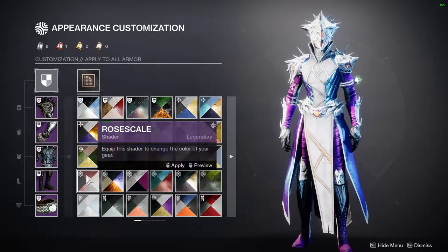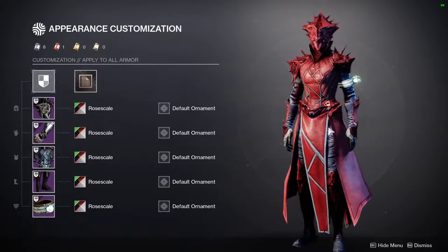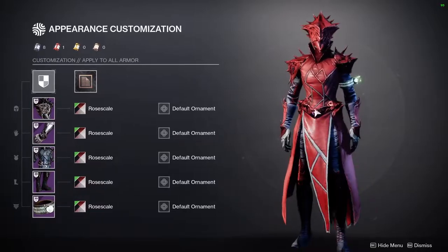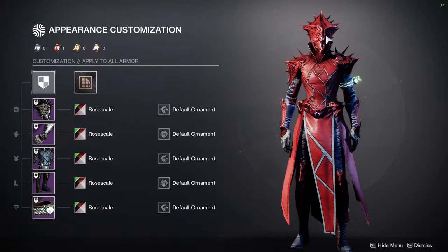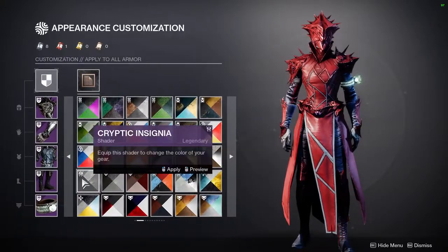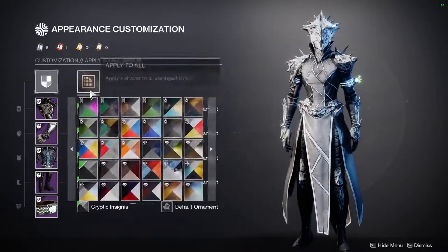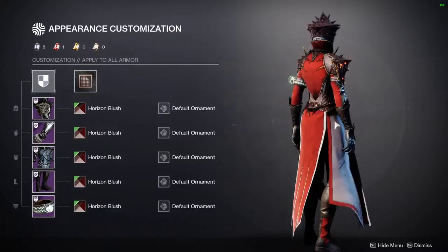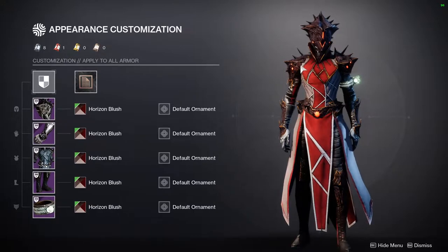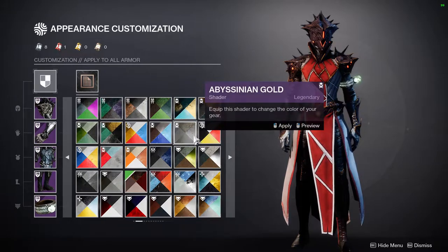For shaders, we're looking at the same ones as the Titans — or close to it. Row Scale is from this season's Crucible, which looks super cool. I wish the glow showed up more on all of it. Moving to the next page: Cryptic Insignia, one of my favorites from Deep Stone Crypt. Horizon Blush also gives this armor a really cool, almost rustic look — quite literally rust — which I think looks super cool.